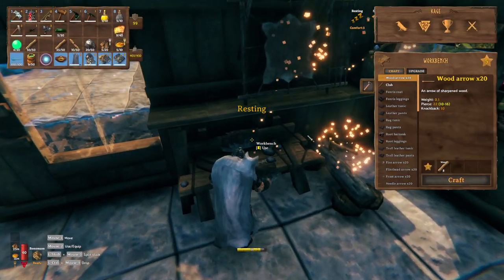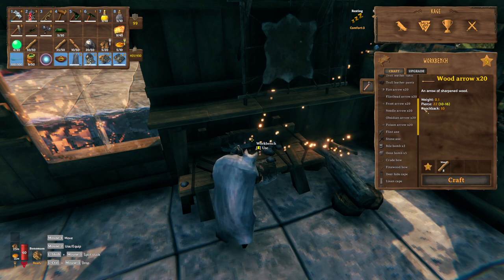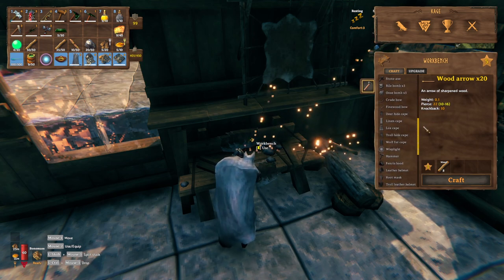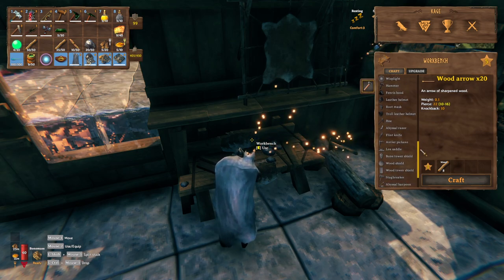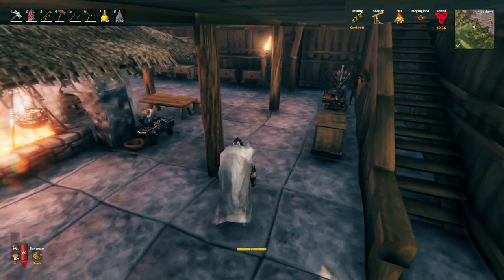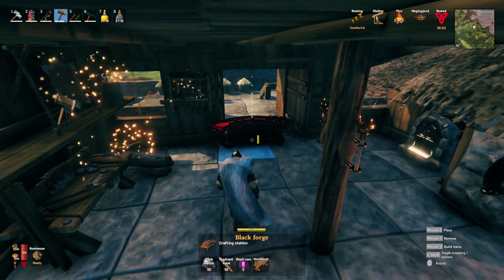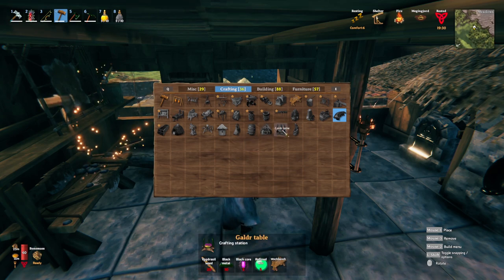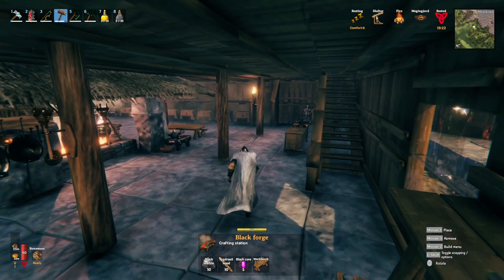I'm not really seeing anything new in here — I could just be looking through quickly because I don't want to be here all day. I'll have to look into it. There are traps I can make but I need these screws to do it. The last thing you need the black cores for is the Galdr Table, and I believe that's for magic if I had to guess.